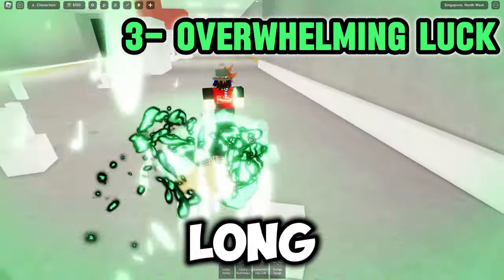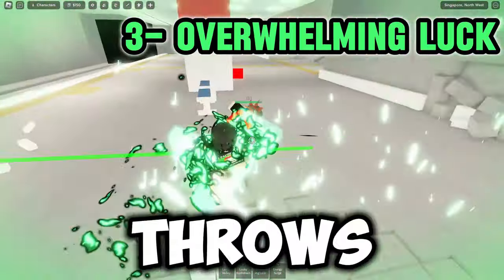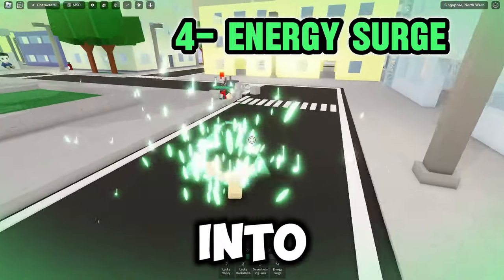Overwhelming Luck is a long-lasting run that also grabs enemies and damages them, and at the end throws them away. Lastly, Energy Surge is a leaping ground punch that follows up with a kick in the air into the ground.